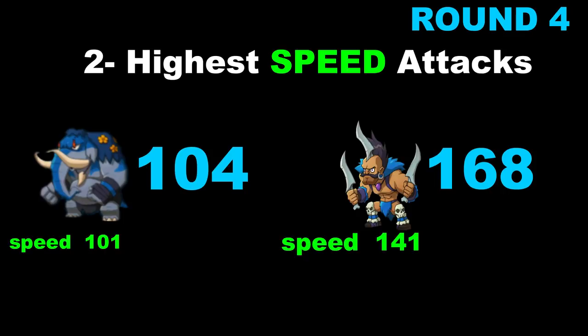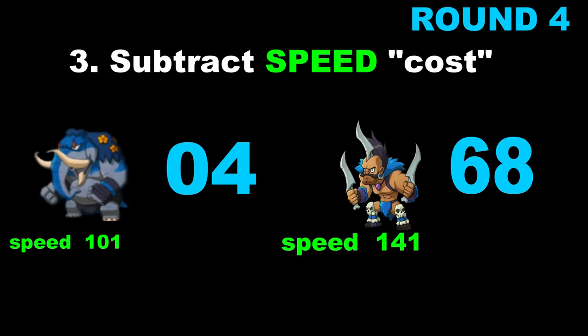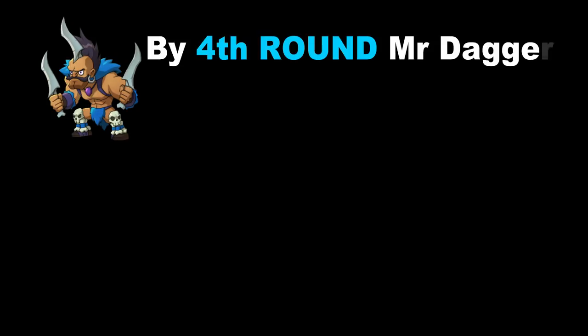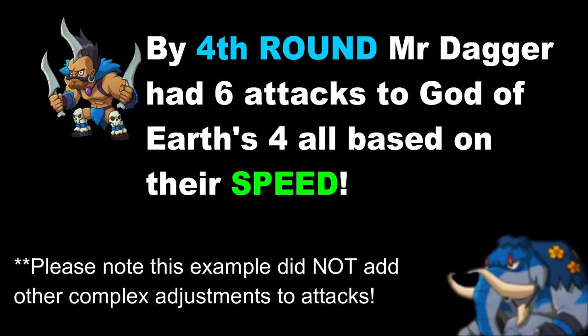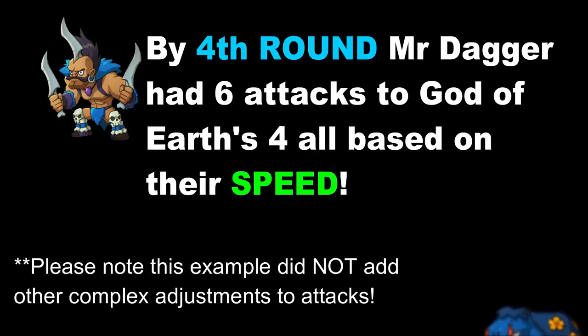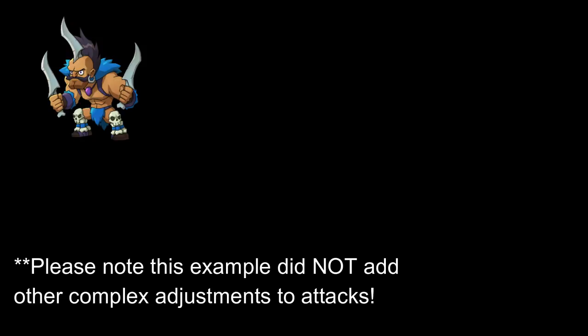I know someone will say you're not supposed to have speed on everything, and this is true. There are heroes where you have to have their hit points so high that you may even want to put hit point percentage in the left hand — I can't think of an example right now. By the fourth round, Daggers got six attacks in to God of Earth's four attacks — he actually got two extra attacks in. Remember, this example only calculated speed; there are other complex adjustments, for example the Green Nomad King changes speed factors for everyone. There are other heroes that change the speed factor, and you have to incorporate slow and other debuffs, so there are all kinds of other factors. But for a basic overview, left-hand speed is really vital, and I would suggest everyone try to put left-hand speed on as many heroes as can accommodate it.